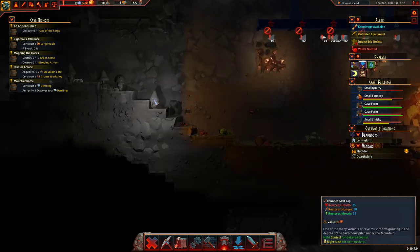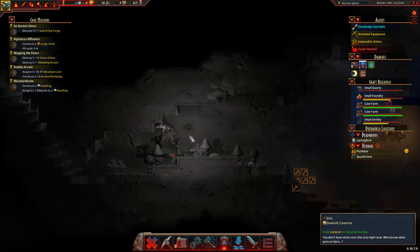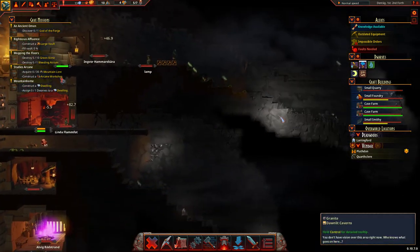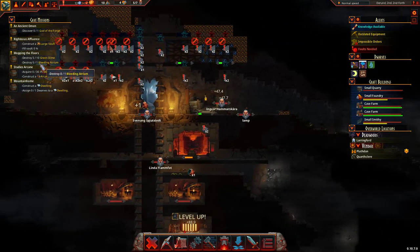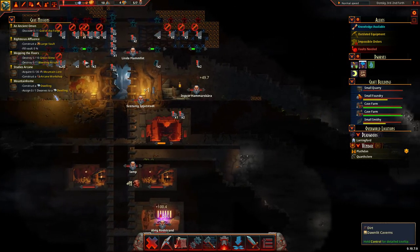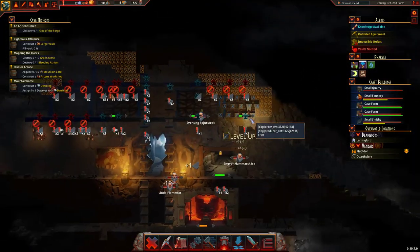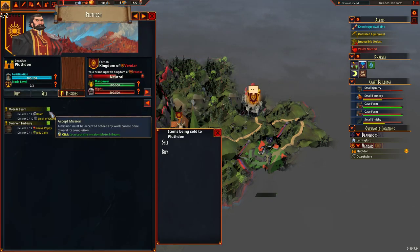Acquire 30 mountain lore — we're not going to be doing that any time soon. That's an arcane workshop. Mountain home — construct one dwelling, well we're working on these dwellings. What are these people? Now these people sound bloody. What's your mission? Okay, I'll do that, I'll have that. And then a grave poppy and jelly cake. Grave poppies we get from a building we find inside the mountain.